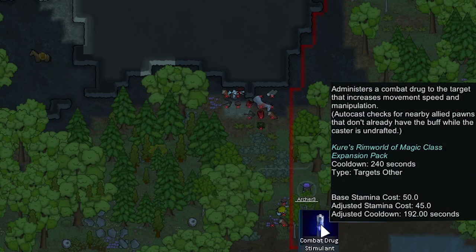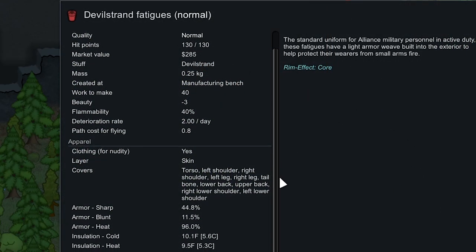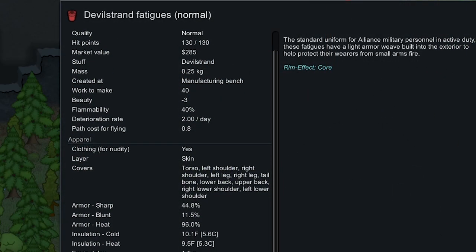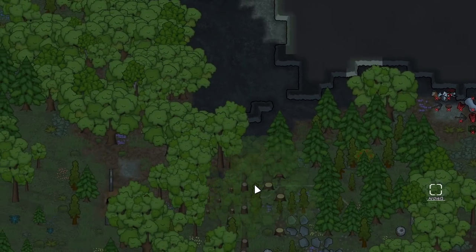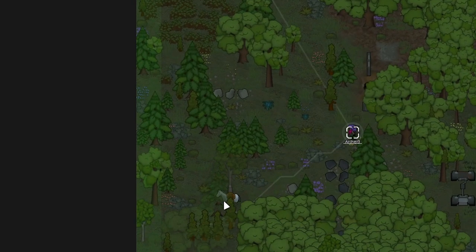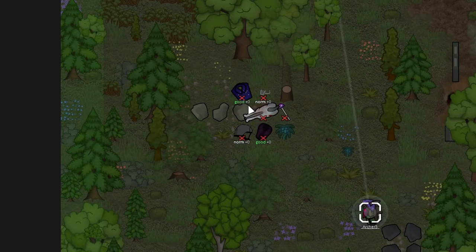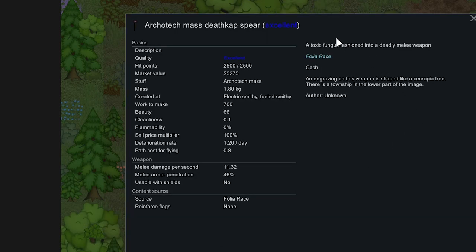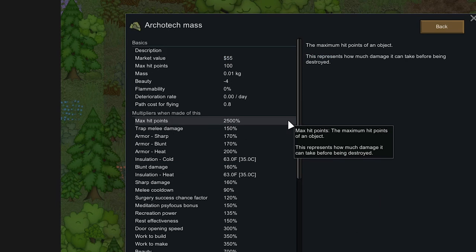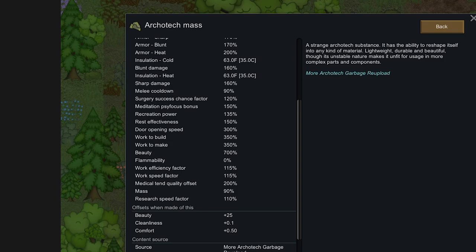Give them increased movement — gotta get a bit closer. That stallion just got taken out. Double strand fatigues are actually pretty good. I'm not sure how Thrumkins got a hold of those. Archer 3 go finish off these other horsies. This one's going to make it out — it's going for the edge. Got it! The Architech Mass Death Cap Spear has a really high value but is not that good. Architech Mass is extremely good for walls — it has very high HP, increases sharp damage by quite a bit, and lowers melee cooldown slightly. It just has a really high value. That's pretty much it for the trade caravan loot.